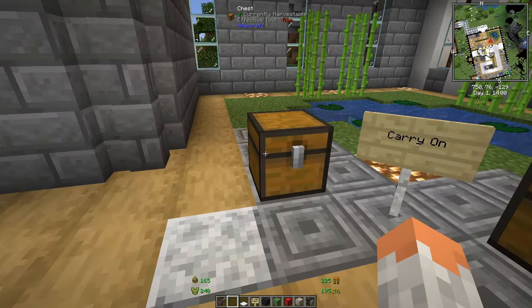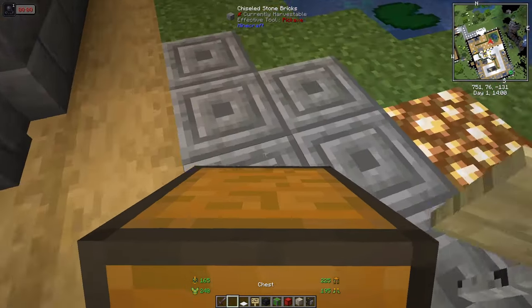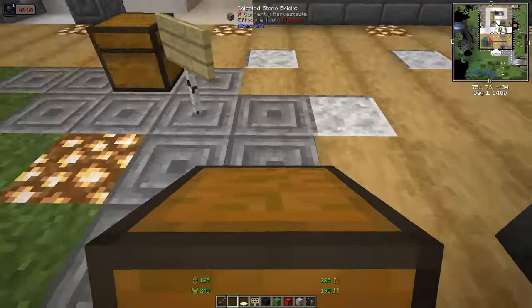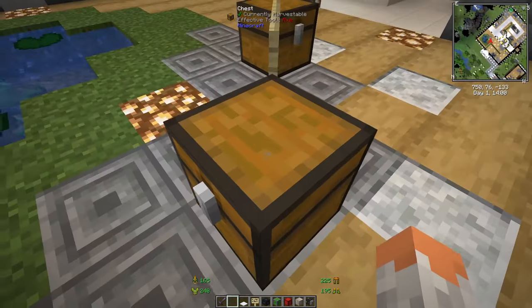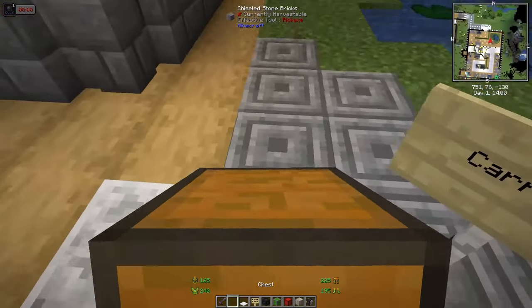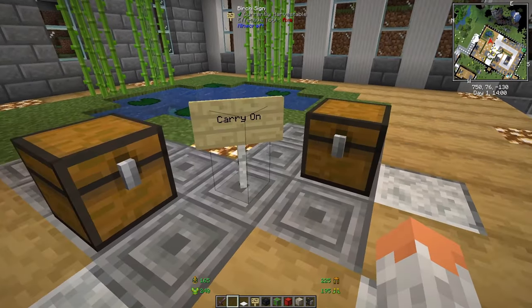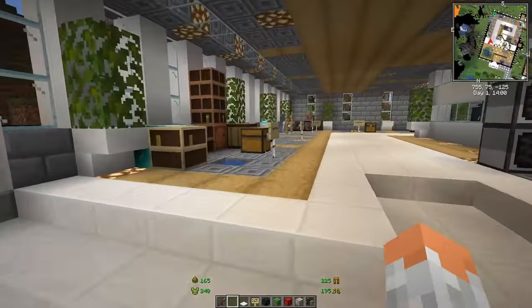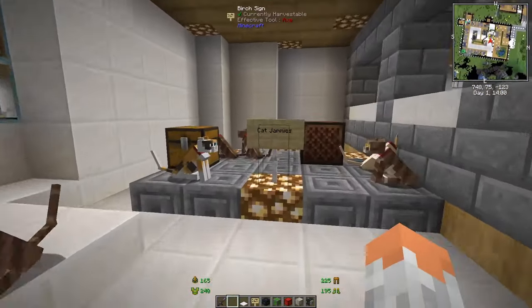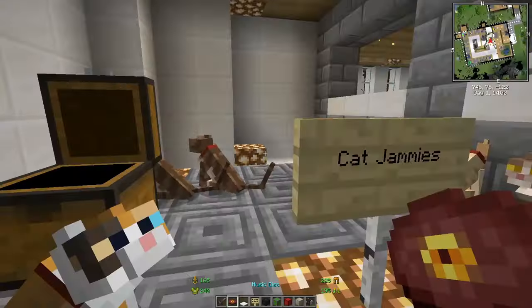Carry On lets you pick up chests with an empty hand and an assigned button, then transport them. Very helpful if you have tons of stuff to move — you can take a whole chest and bring it to a new location without resorting everything.